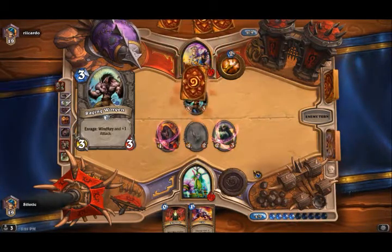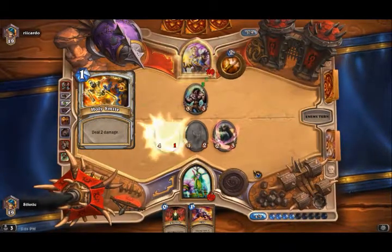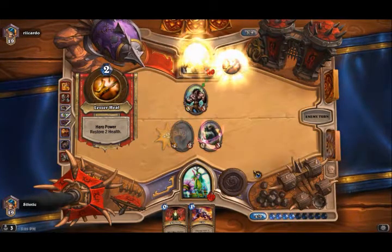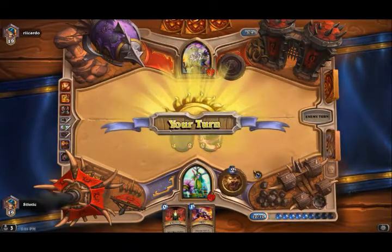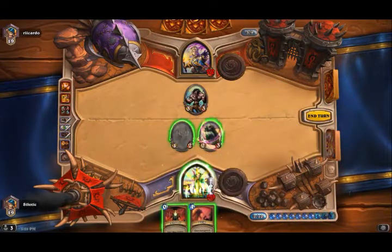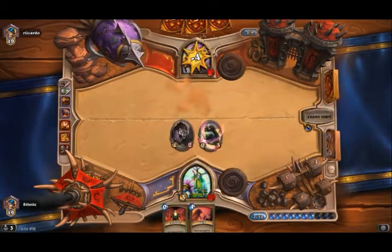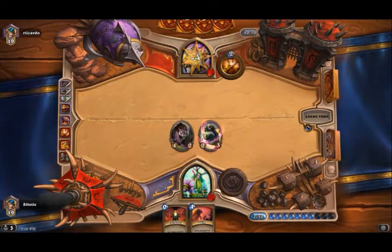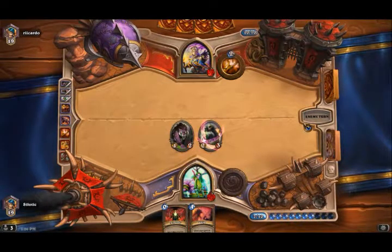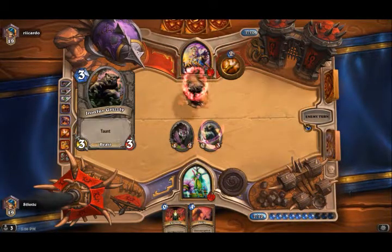Looks like he doesn't. The Oregon's fine too. We need Druid of the Fang. We just need a big threat on the board, something that's gonna stay on there for a while, because of the space — he's gonna outlast me.